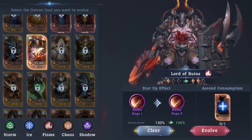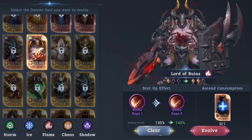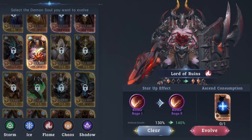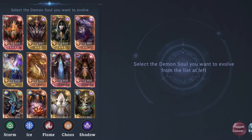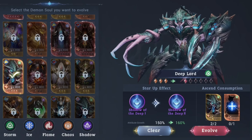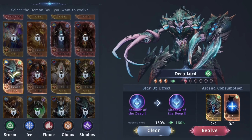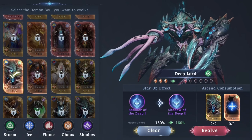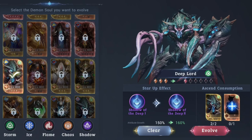Every time you need another orange to continue upgrading from orange. On specific elements — which are storm, ice, or flame — you will need one of them. From orange to red, you will need two of the same Demon's Soul and one orange Demon's Soul. That's why we don't use defense souls for defense — we just burn them here for evolution.